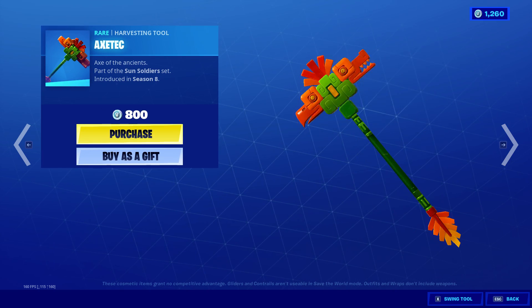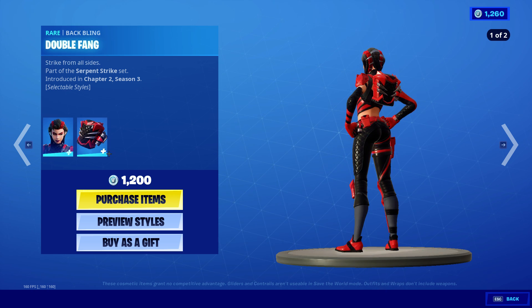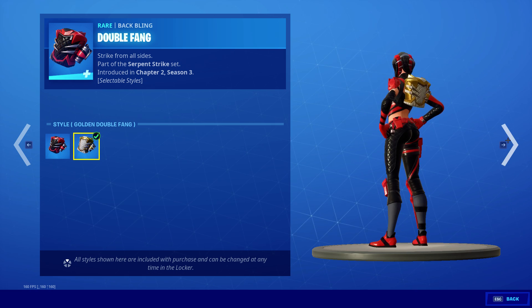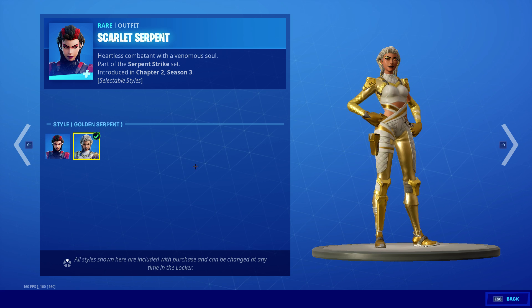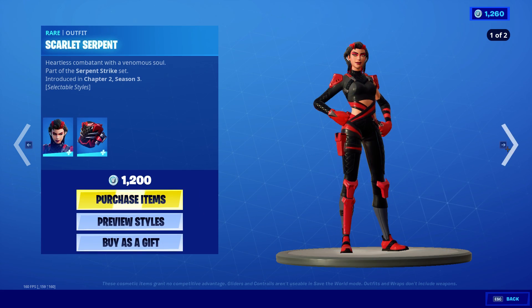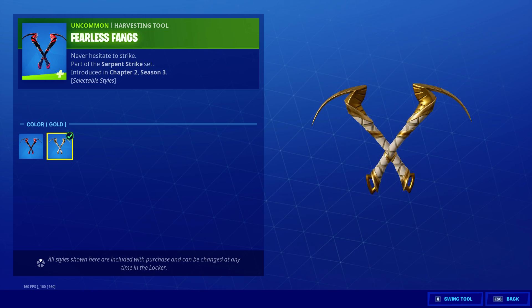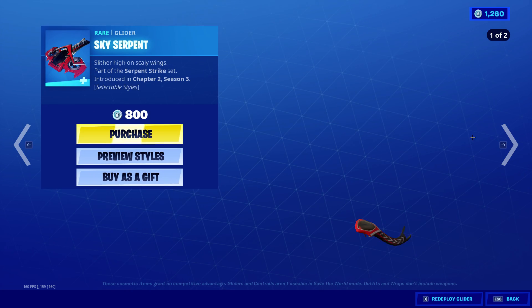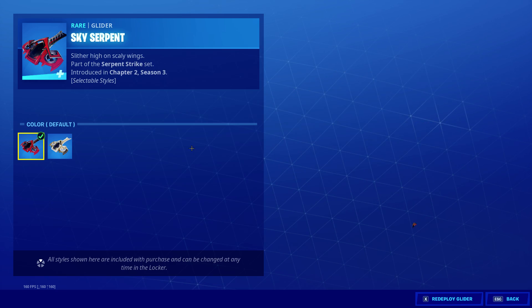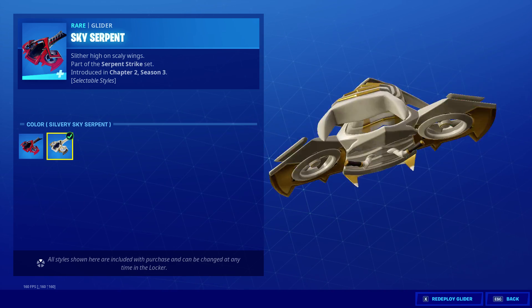Axe Tech. Scarlet Serpent with the Double Fang Backbling — we have the default and Golden Styles, same for the outfit itself. Fearless Fangs, we do have the default Angle and Styles for those as well. And Skysurfing Glider, which has the default and Super Styles.